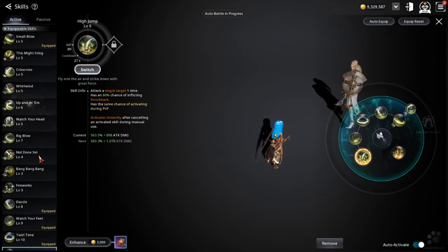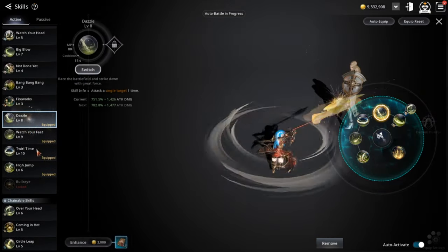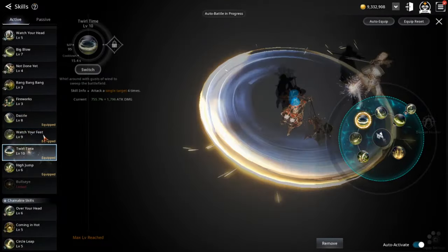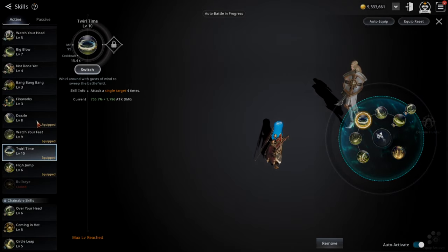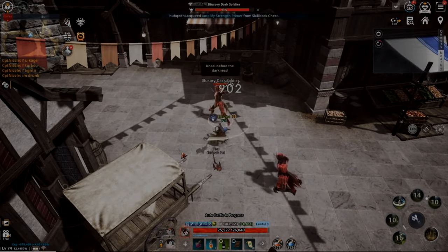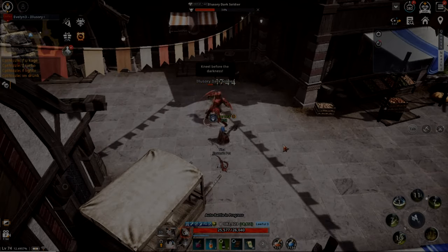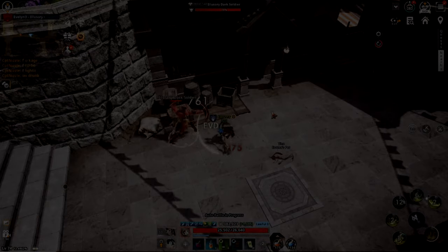Those are basically the different skill build sets I use. If there's anything to take away: level up your blue skills. Don't just look at the percentage — look at the cooldowns, the bonus attack, and how fast they are. As soon as you cast them you can move immediately, and those millisecond differences add up over time.